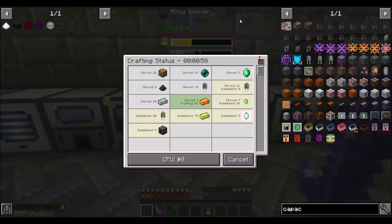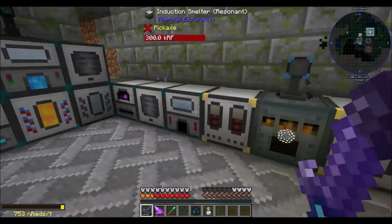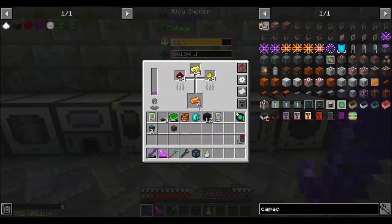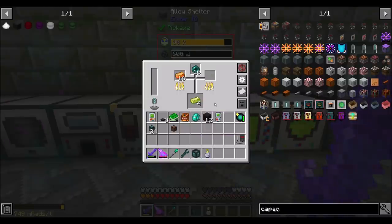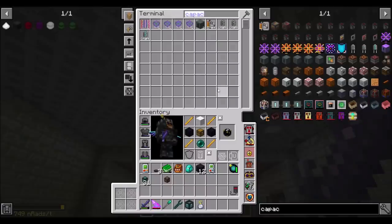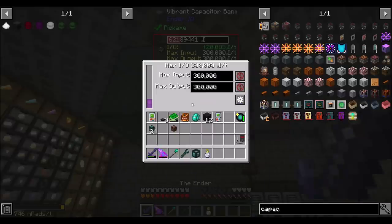Can I get more capacitors please? Man, that's a lot of energetic alloys we need for that. To be fair, we need a lot of vibrant alloys overall — it's a lot of capacitors basically. I just want three more capacitors to fill in this area, and then I'll feel pretty good. So that's 300 million RF storage capacity total, with 300,000 RF a tick limits on transfers. I'm going to call that pretty good.